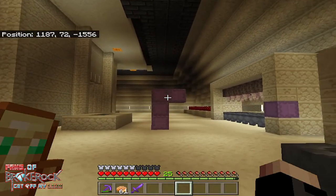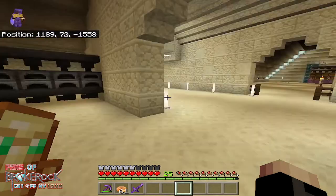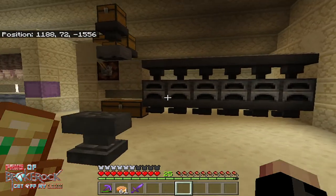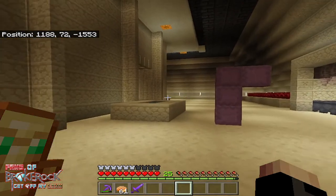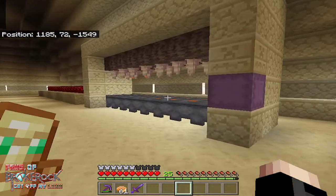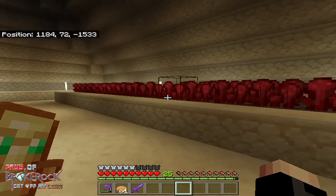We have more than enough shulker boxes anyway. The other downside is with moving this wall, I've had to cut into our super smelter. So we'll probably rip that down, rebuild it across here and build a better design, because we don't want to move it too far with the lava generators here and obviously our nether wart.